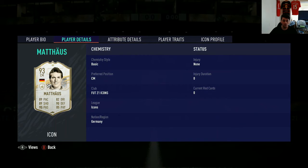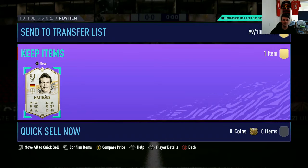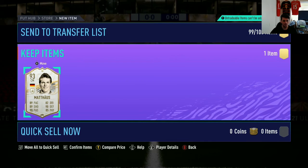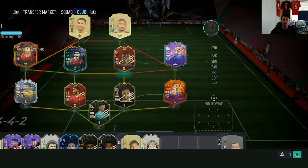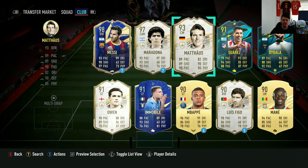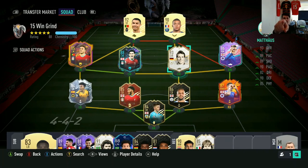I was hoping for a monster monster, and this is kind of the second tier — the absolute monsters are like Pelé, Eusébio, and Cruyff. But Matthäus is kind of on that second level. He's not an absolute monster but no one in their right mind would complain about packing a Matthäus. That is definitely worth the grind of the icon swaps, for sure. I was planning on spending my coins on a Prime Moments Stevie G, so if I do that, that is one hell of a midfield two in a 4-4-2. Hopefully you guys enjoyed this video — if you did please leave a like, it helps a lot. If you want to see more videos like this then please subscribe, and I will see you guys next time.